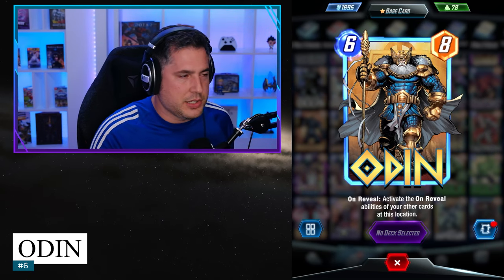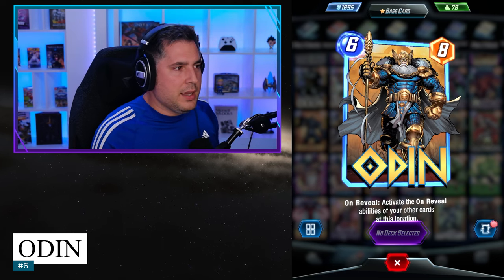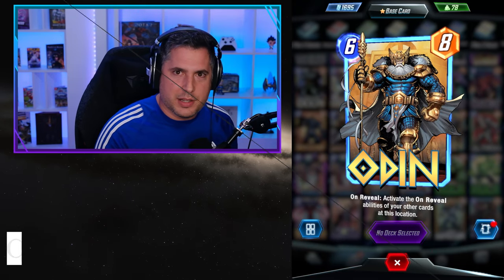Odin is just damn good. There's a ton of value in re-proccing on-reveal abilities. It creates a design space as a deck builder where you can set up a location with on-reveals that have a huge impact and play Odin to win a game. It's a beautiful deck building card, a high-impact card as a 6-8. That's why Odin earns the number 6 slot on this list.